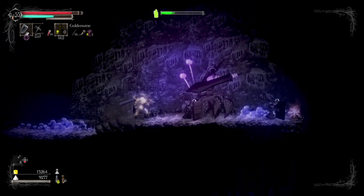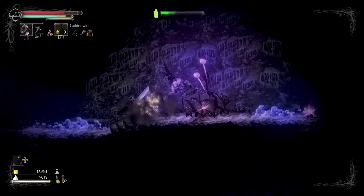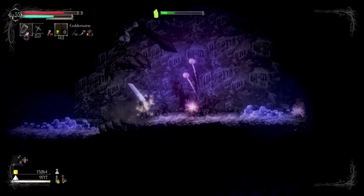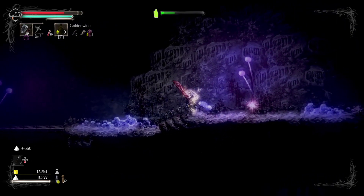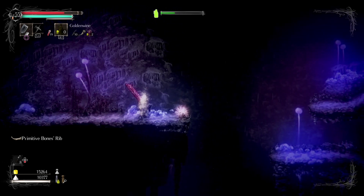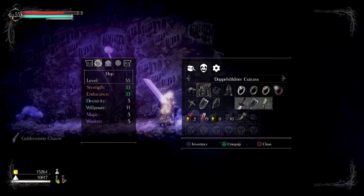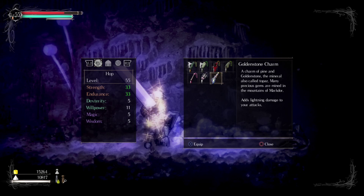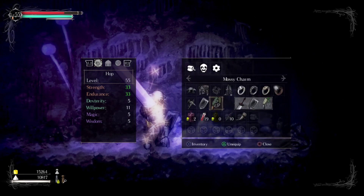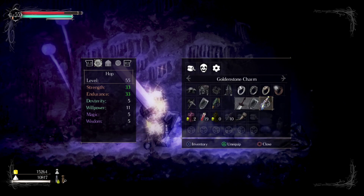Three hits to him and he's down. It looks like the other guy just fell off. I got a golden stone charm — what does this do? Adds lightning damage. Do I want that? I'm using attack reach right now. Let's go with the lightning.